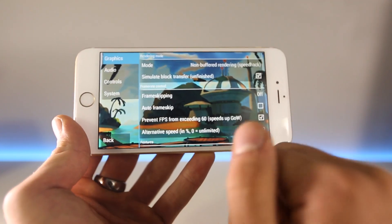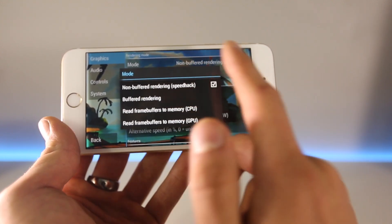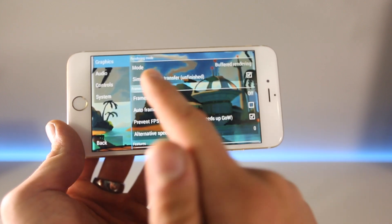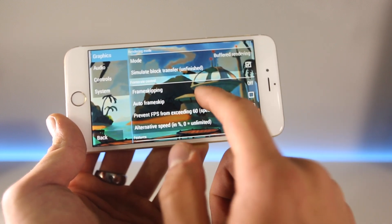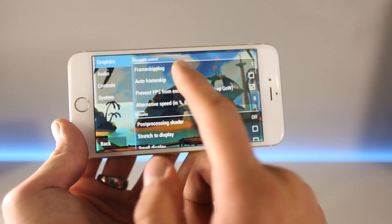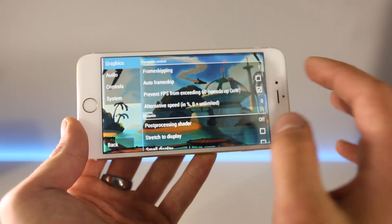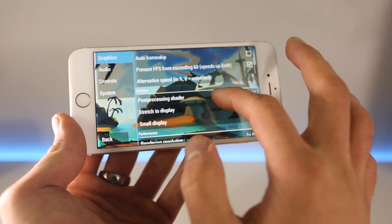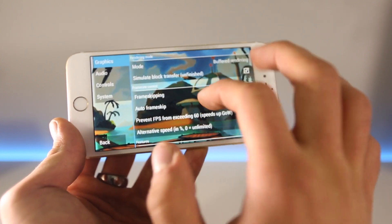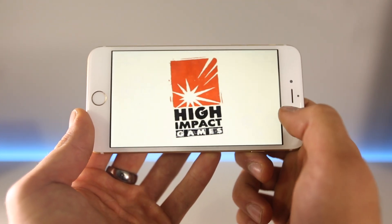In the game settings, the best option is usually to have non-buffered rendering enabled. If you see black bars, try switching to buffered rendering to see if it works better. Make sure 'Simulate Block Transfer' is checked. For frame skipping, I usually keep it off, but try values of one, two, or three per game. You don't need to restart the game to see setting changes — results appear immediately. Keep auto frame skip off and alternative speed at zero.